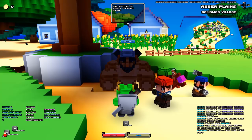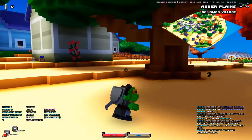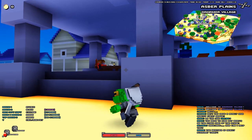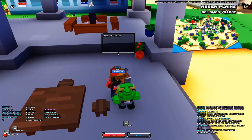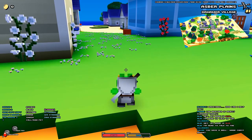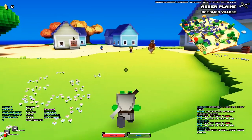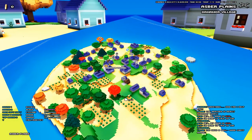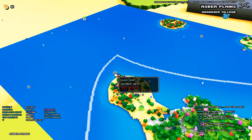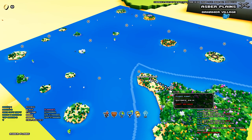Look at that big buff dude — 'the weather's really pleasant today' with a heart, oh my gosh these pirates are cute. There's a flight point over there, I'm gonna go to it. Flight master — where can I fly, just anywhere? It costs 100 gold — wow, you're expensive! Never mind, I cannot fly, too much money.